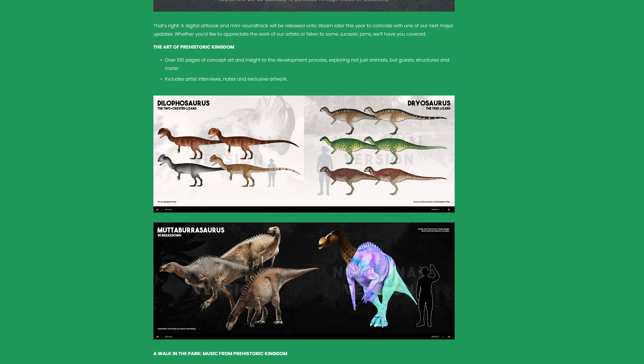Over 100 pages of concept art and insight to the development process, exploring not just the animals, but guests, structures, and more. Includes artist interviews, notes, and exclusive artwork. I think this is phenomenal. This is so cool to get a kind of in-depth and behind-the-scenes peek behind the curtain at the development of the game.